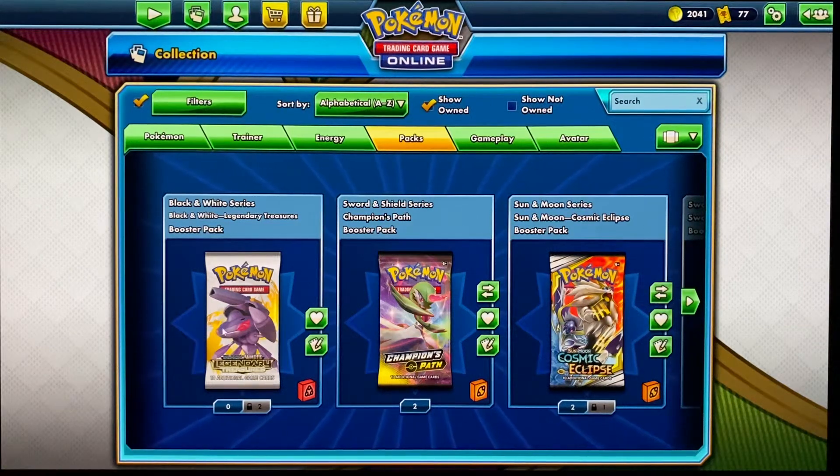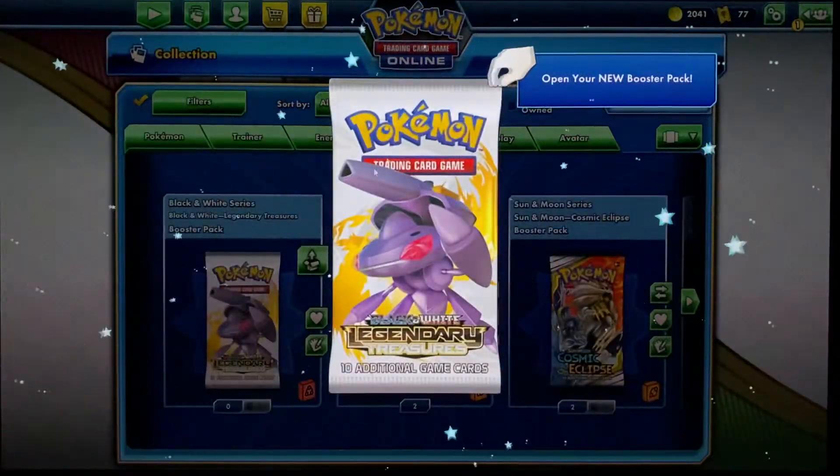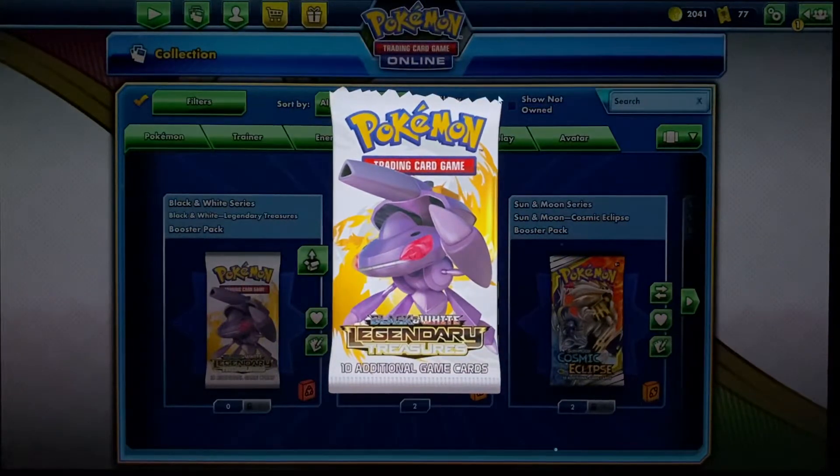Hey guys, what's going on? So today we're going to be doing another pack opening, and we're going to start off with this Black and White series. We have two of them from the rewards, and we're just going to rip them right open.